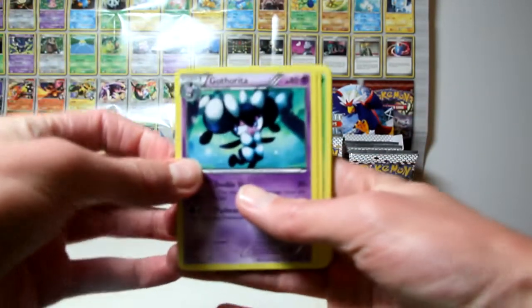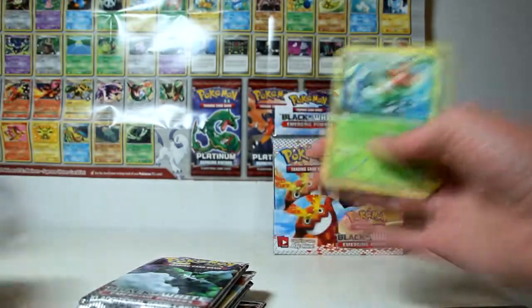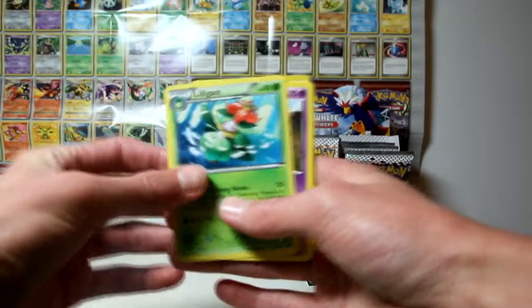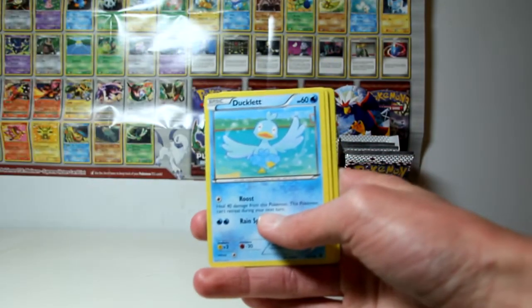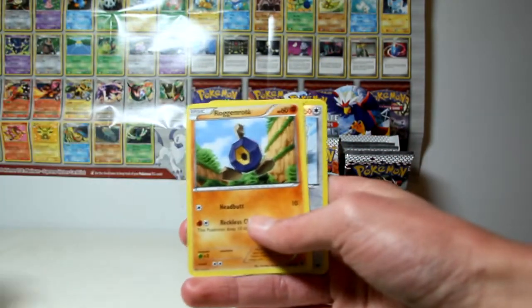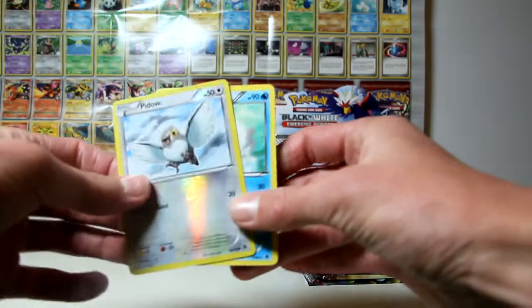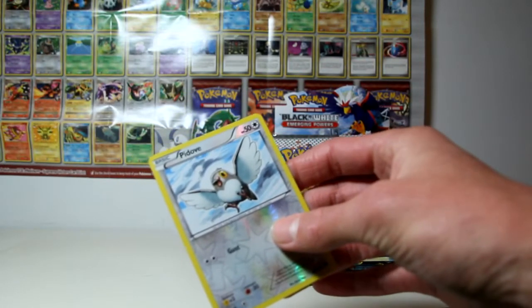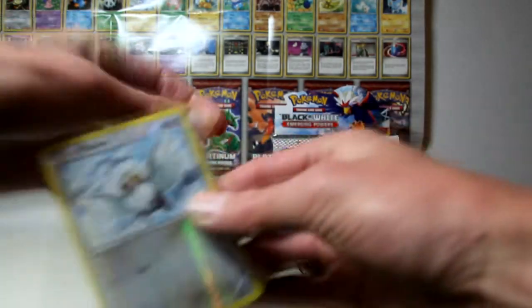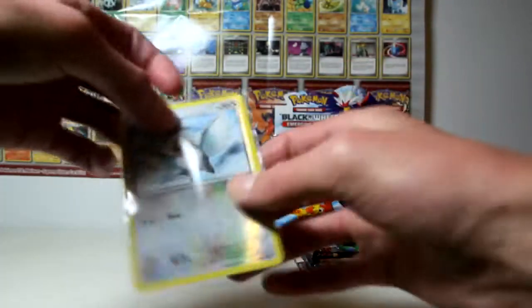So to start off we have a Gotharita, a Whimsicott, a Liligant - which should be a rare holo - a Venipede, Emolga, Ducklett, Pansear, Rufflet. My first reverse for the box is a Piloswine - these reverses are just so cool, honestly. And my rare is a Swanna. Now I don't expect many holos from this - there's only 10 in the set total plus the full arts, so a little bit disappointing for a 90 card set, but that's Pokemon.